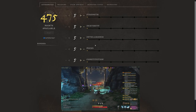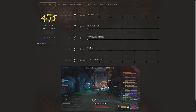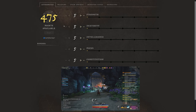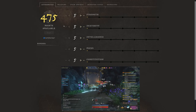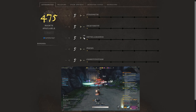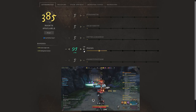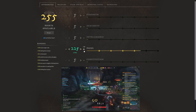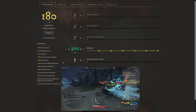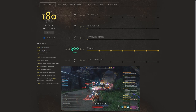We're going to jump into it with first off the attribute system. We have 475 points available to spend. At around level 50 or 60, you should be able to get close to 300 focus depending on gear. You're obviously going to want to get focus to 300. At 300 focus you're going to see a ton of bonuses: 10% mana regeneration rate, 10% fishing line tension.